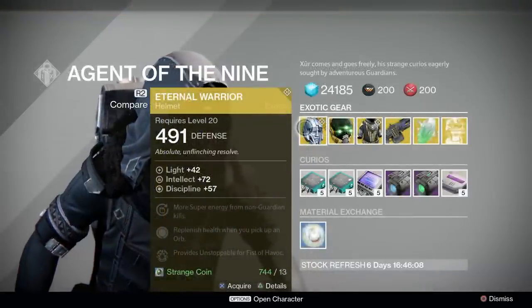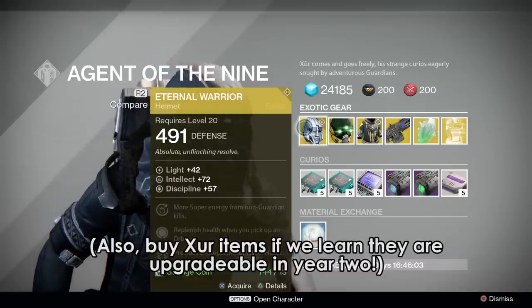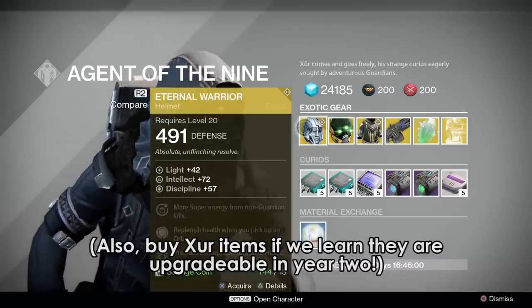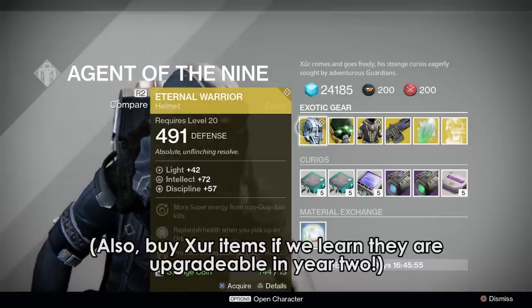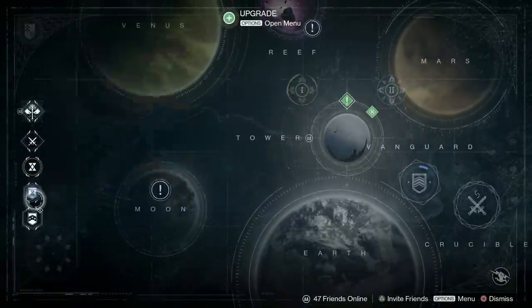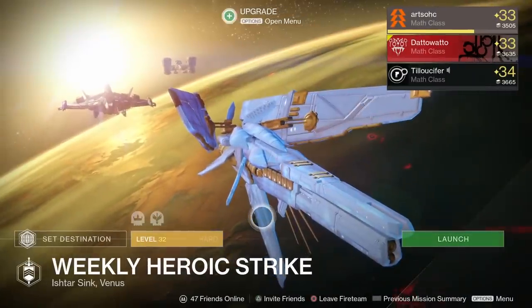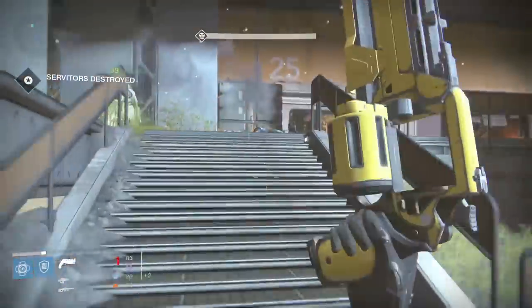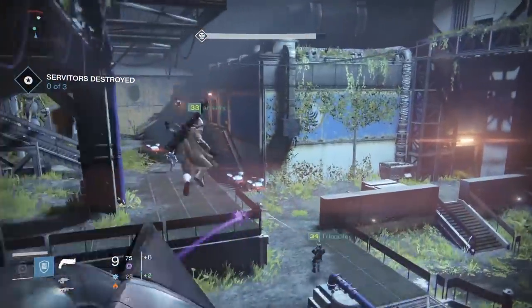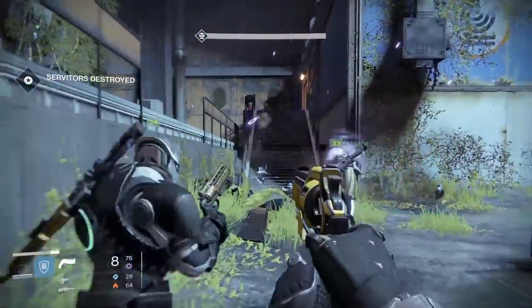Three of Coins is an item being sold by Xur which can increase your chance of getting an exotic when you kill an ultra. I assume they'll cost strange coins to buy, so make sure you do all of your weeklies. Also note that strange coins are being removed from the weekly heroic — in fact, the weekly heroic itself is being removed from the game and in its place will be the Vanguard heroic strike playlist. That leaves the question of where we're gonna get strange coins from. They'll be dropping from other activities and you'll be getting them from stuff like faction packages more often, so don't worry too much. But while strange coins are easy to get right now, you should go do your weeklies.